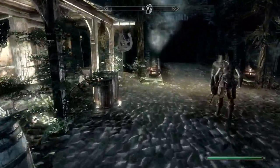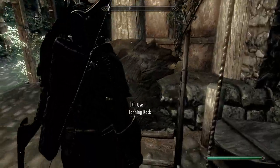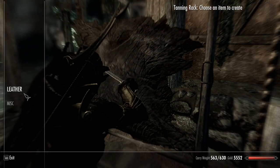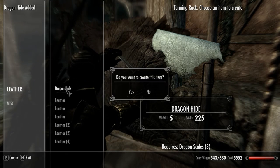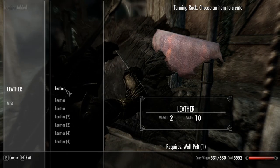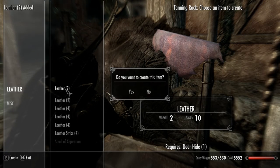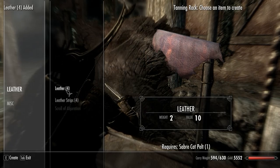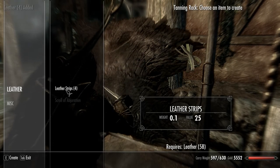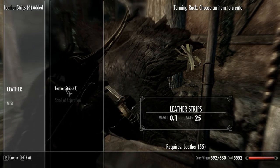Hey guys, welcome back. We're gonna do episode 12 and we're gonna start off something a little different. I'm gonna go ahead and work on my smithing, so yes, do all of these. And all this leather, keep going, keep going, let's go down to 55. Miscellaneous - oh no, leather.